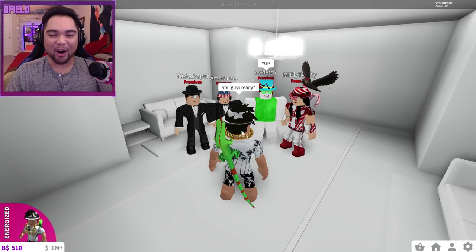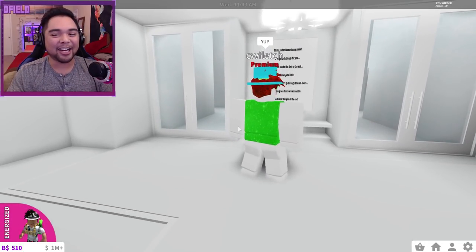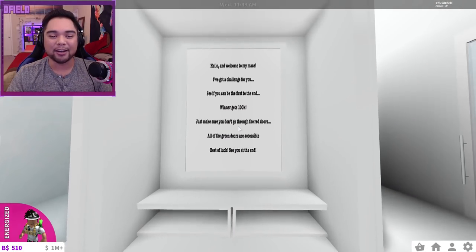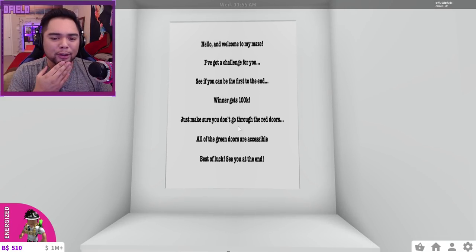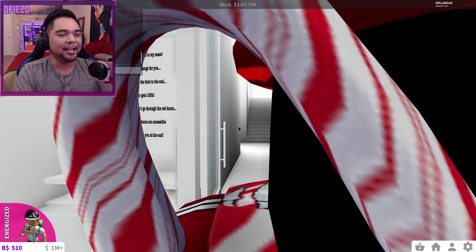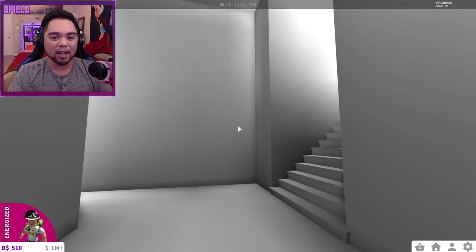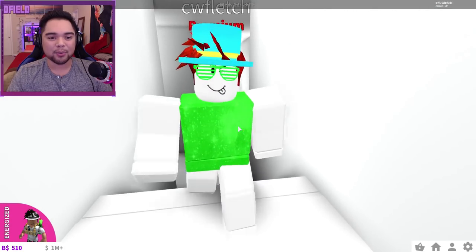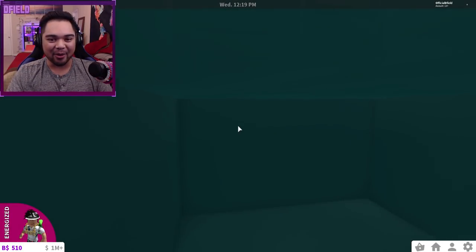Let's go ahead and get this started. It looks like they're all ready to go. I heard that Merly actually ended up testing this maze a little bit earlier and ended up getting stuck and not being able to find her way. So, welcome to the maze — there's a challenge, see if you can be the first to the end, winner gets 100,000. Just make sure you don't go through the red doors; all of the green doors are accessible. Ready, set, go!